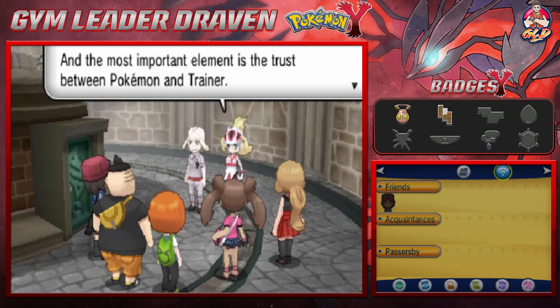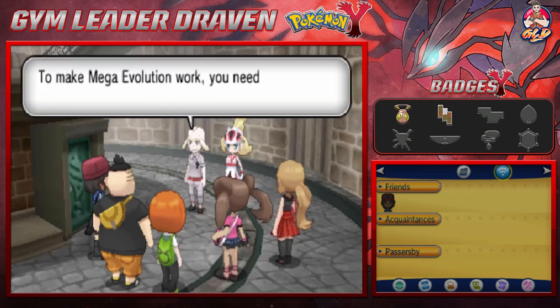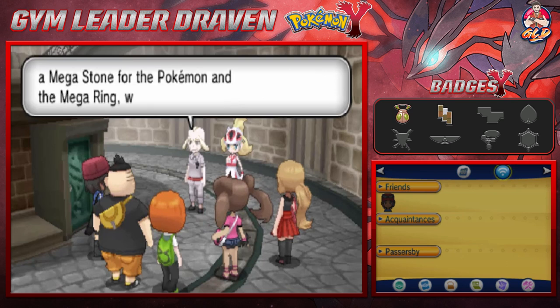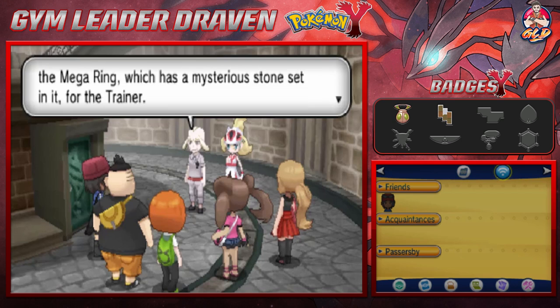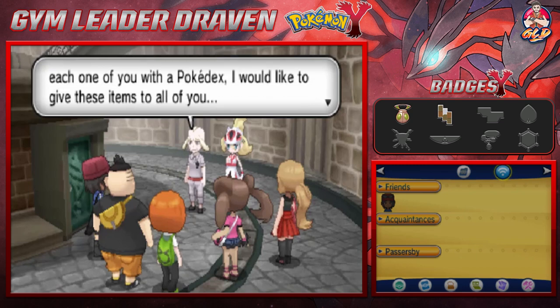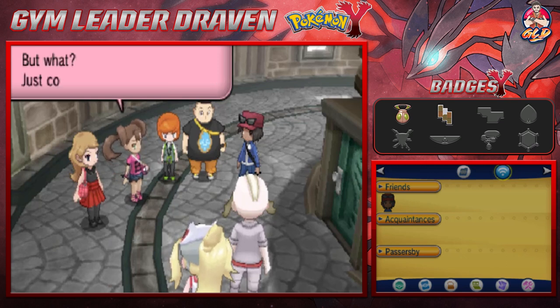We still know very little about Mega Evolution. What we do know is that it requires special items, and most importantly, the trust between a trainer and their Pokémon — the bond between them. To make Mega Evolution work, you need two items: a Mega Stone for the Pokémon and a Mega Ring for the trainer. Since Sycamore entrusted everyone a Pokédex, the Guru wants to give these items to all of them.